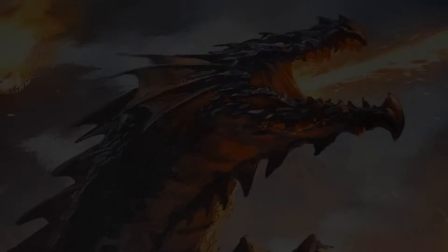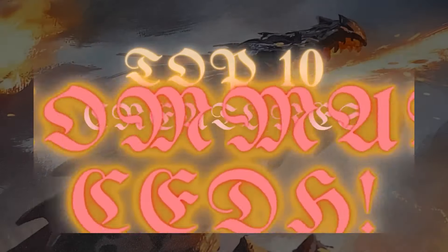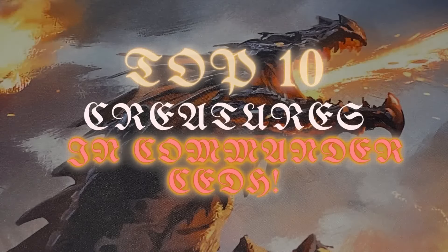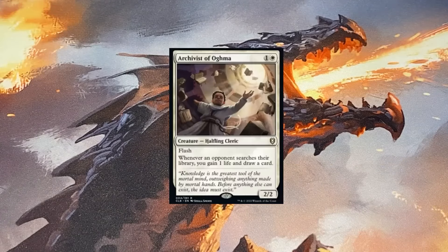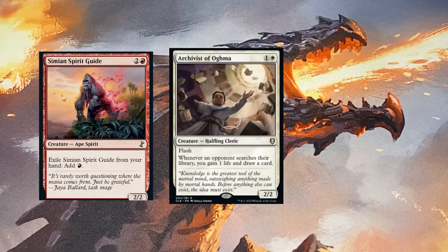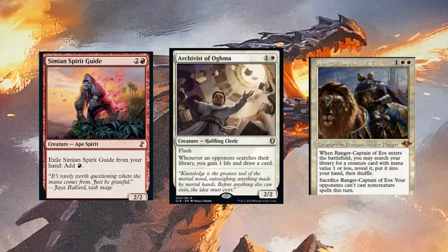Hello, my friends, welcome to the Commander's Crypt. Today we have the top 10 creatures in competitive EDH. We have three honorable mentions: Archivist of Agma, Simian Spirit Guide, and Ranger Captain of Eos.